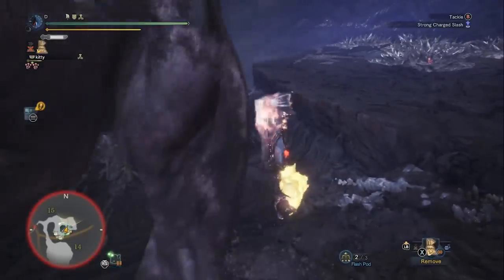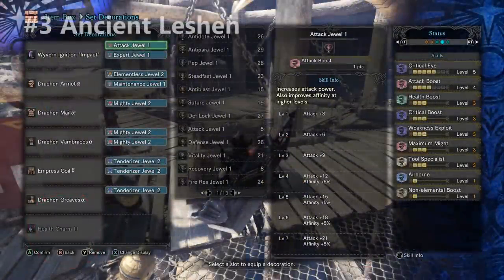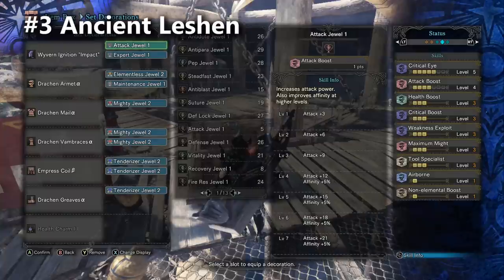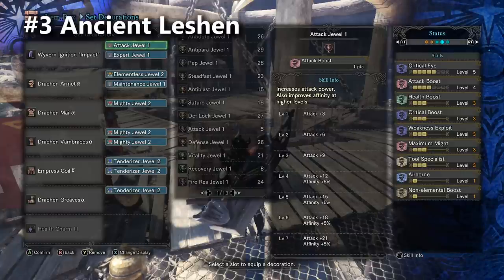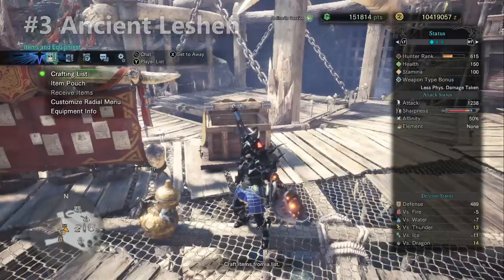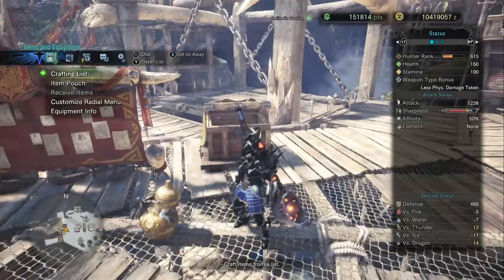If your teammates are really pulling their weight you'll probably knock him into the next area before you lose white sharpness. If you really need to, while the temporal mantle is active you can try to sharpen your weapon. Counter build number three is for fighting the Ancient Leshen. Greatswords do really well against the Ancient Leshen because there are so many ledges to abuse the ledge hop from - great for mounting and very high damage. We're going to be using the Drachen armor set since we aren't worried about elemental damage types, along with the Tool Specialist skill.